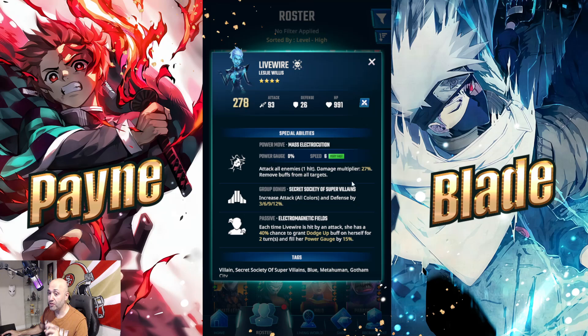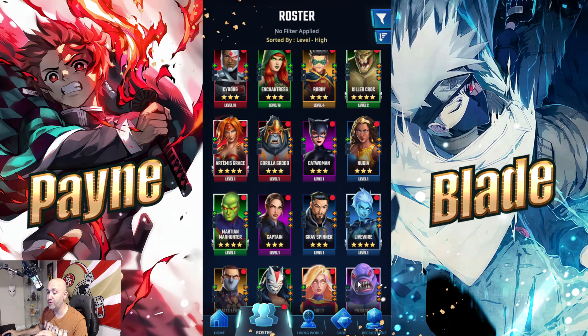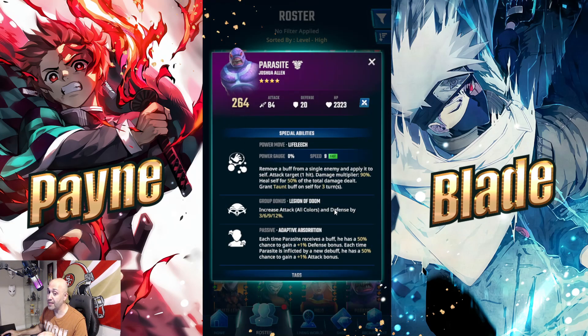Livewire is a very fast character. Like Aquaman, she can attack all enemies and remove all buffs from targets — though she does much less damage than Aquaman. She can also apply dodge up on herself and fill her power gauge by 15%, meaning she can do this quite often. She's more of a PvP-oriented unit and can be a big headache for opponents.